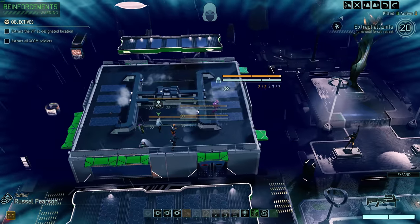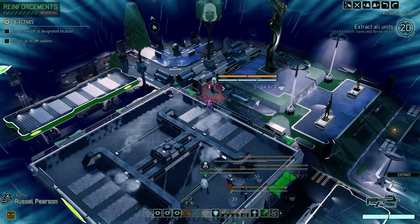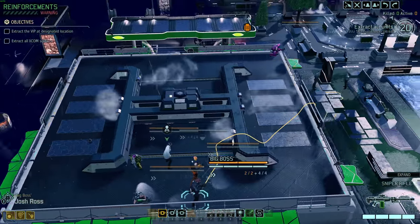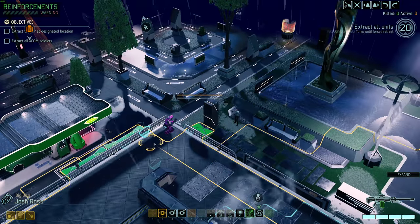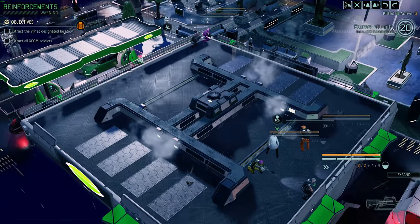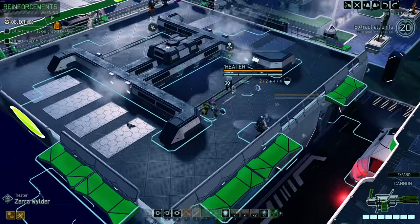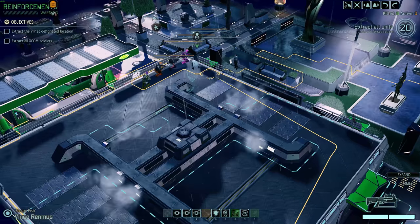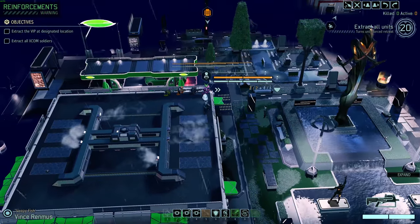I'm going to move up to here and get an idea of what's out there — nothing. Let's move up here. This is kind of dicey; remember where these two guys are in case I lose sight of them. Nothing so far, so good. I basically started with the strategic overview: I need this scientist for the AWC healing, and I also really want them to help speed up the lasers. I want to get Macronova out as fast as possible — he's in there for like three more weeks at least.